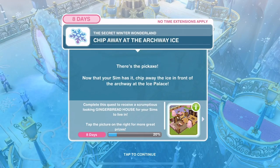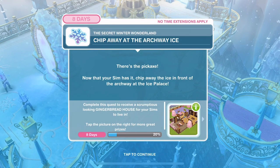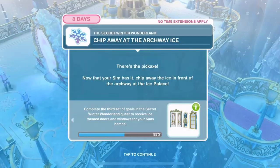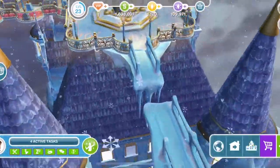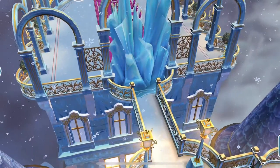Now chip away at the archway ice. Now that your Sim has the pickaxe, chip away at the ice in front of the archway at the ice palace. Click and chip away ice - 3 hours 15 minutes.